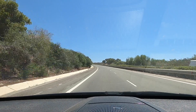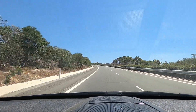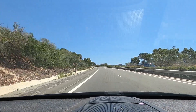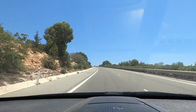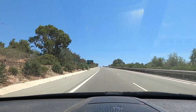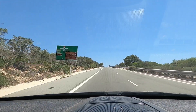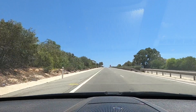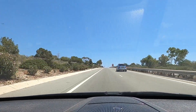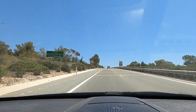Hi guys, George from Cyprus Insight. Today we're driving up to Caparus. We're on the highway at the moment — this is the highway you go onto when you come from the airport. As you leave the airport you go straight onto this highway and you just keep going.